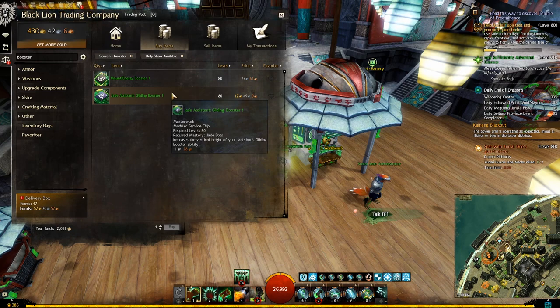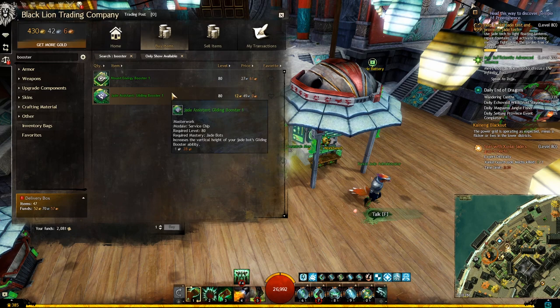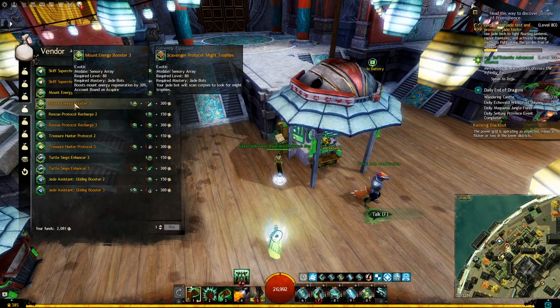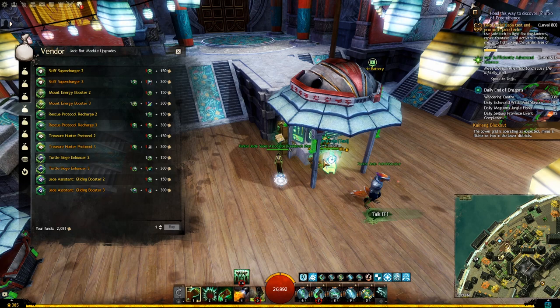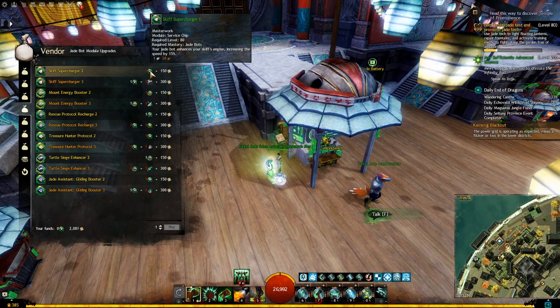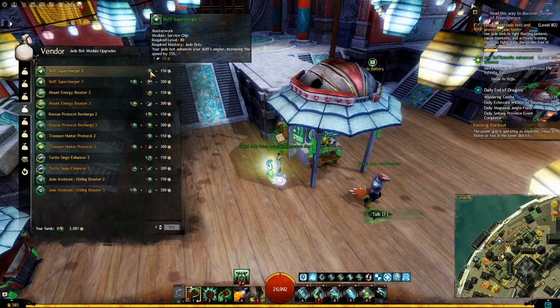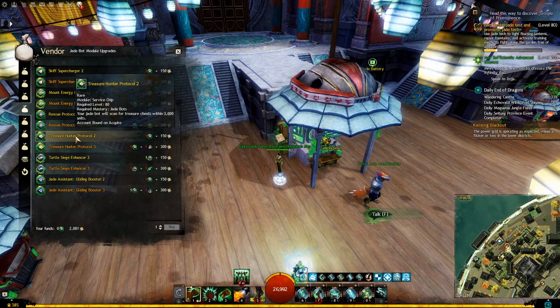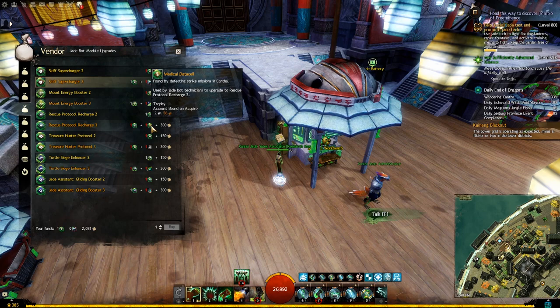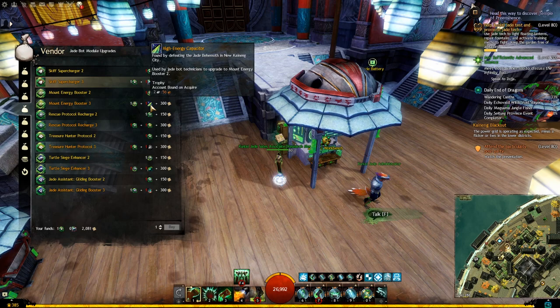Most of the modules I just showed you will have 3 tiers. You can buy all the tier 1 modules directly from the trading post or craft them yourself, which I will show you later. But tier 2 and tier 3 of the same modules are account bound and can only be bought from the vendor standing right beside any workbench. Go to the fourth tab that says Module Upgrades and you will find all of them there. To buy any of the higher tiers, you will need the lower tier plus some research notes. For example, to buy the Skiff Supercharger tier 2, you need tier 1 and 150 research notes. But for any tier 3 module, you will need the tier 2 module, some research notes, and also another specific item. Each of those items requires you to finish a certain meta event or strike mission, and the description will tell you exactly which boss you need to kill.